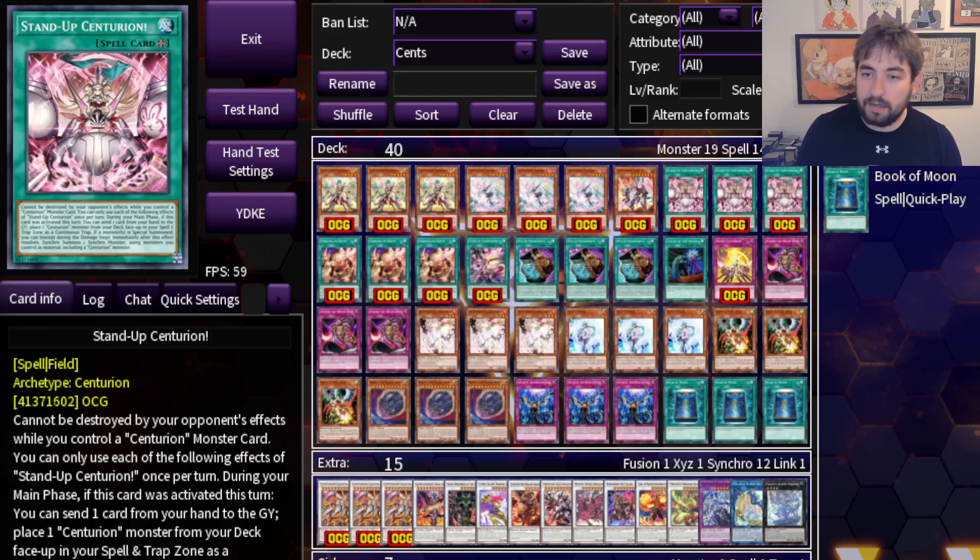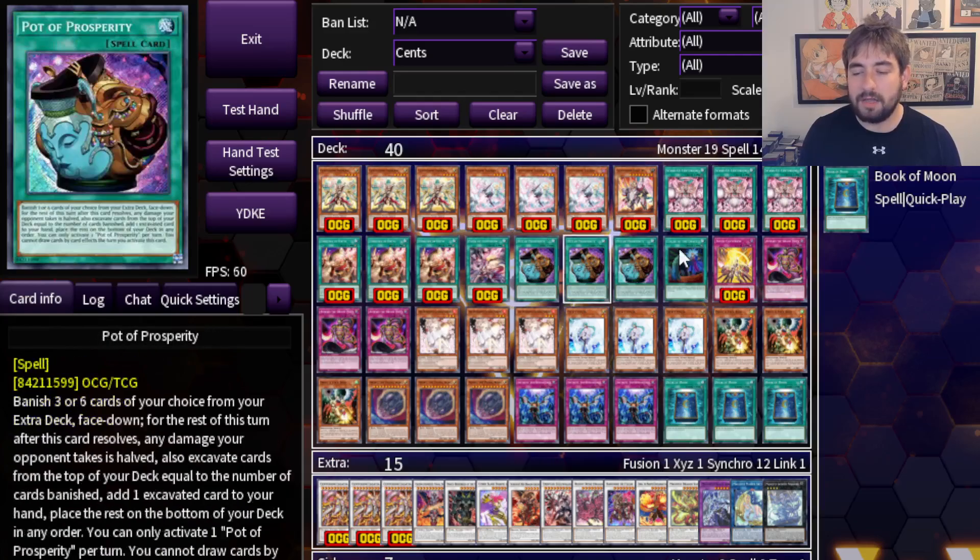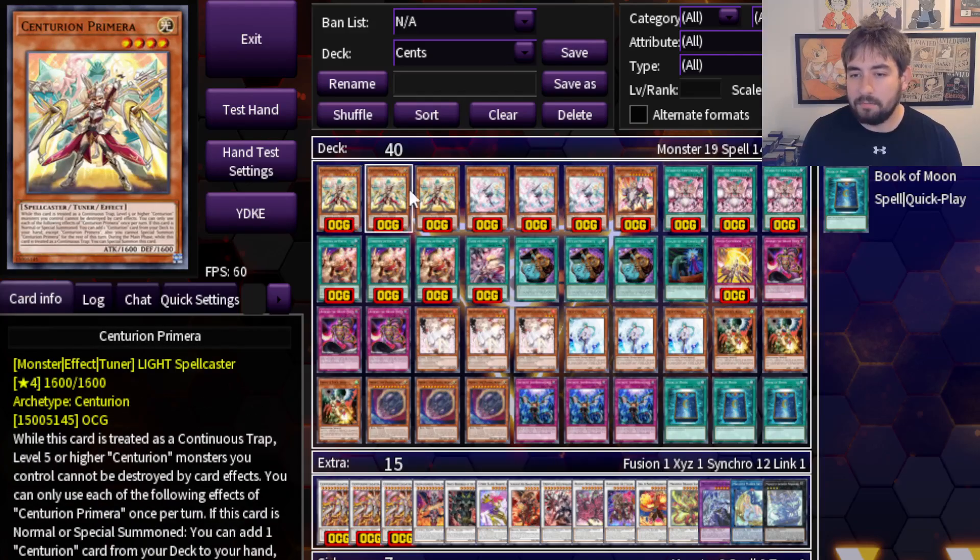We'll run through the list real quick. I've already been over multiple videos about what these cards do and what makes them good, so we'll just skim through them. We start off with our main stratus of the deck, Primera. This deck is all about putting its monsters into the Spell and Trap Zone as continuous traps. They can quick effect special summon themselves out on either player's turn — that's very key — but they can only be special summoned once per turn. Primera is your stratus, searches on summon, and can summon itself. It's your tuner and it's 1600/1600 defense — that'll come up later.